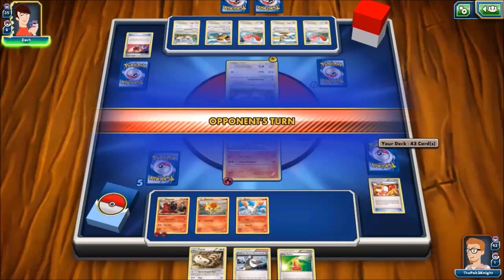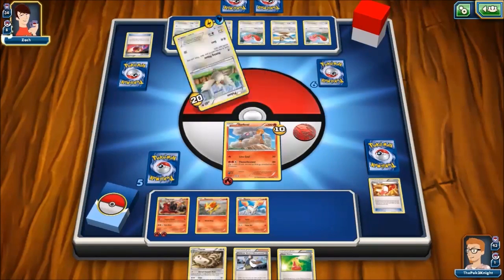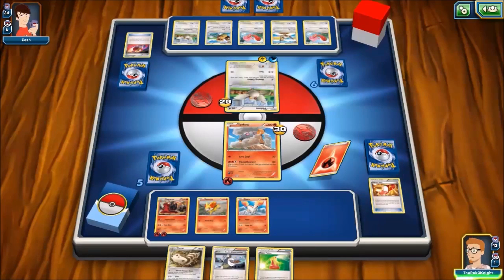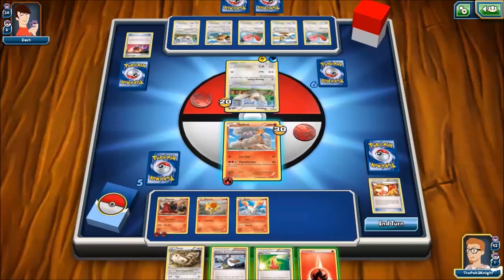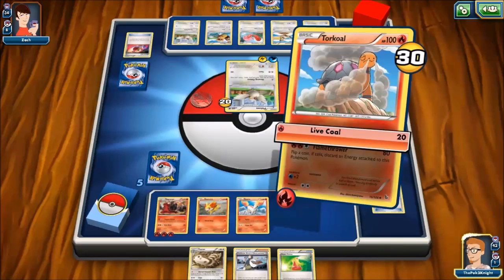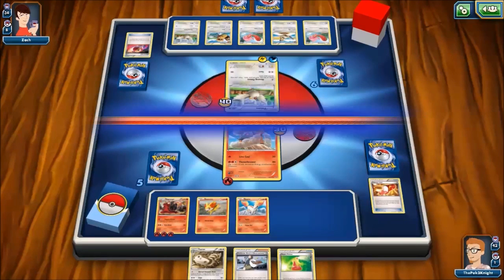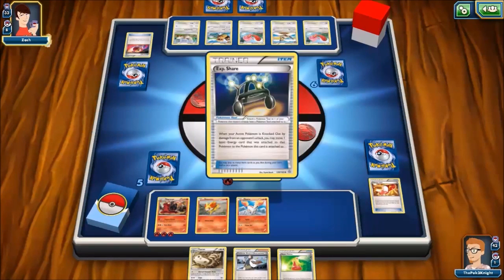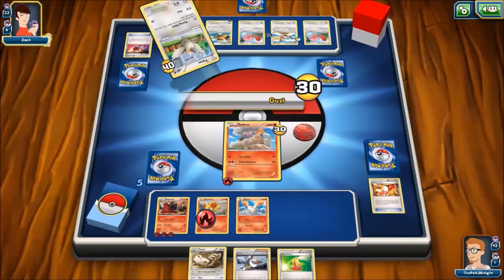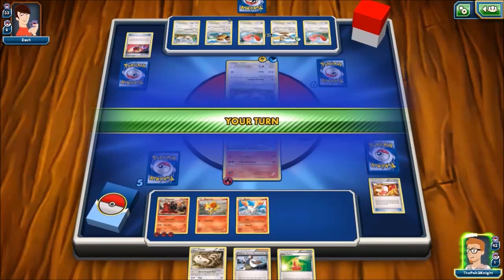I'm quite interested in the Gardevoir of War. Gardevoir of War seems pretty interesting. So, hopefully next turn we can get a fire energy and then we'll retreat, bring in Malamar and then we should be set.